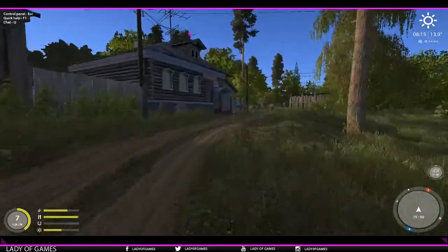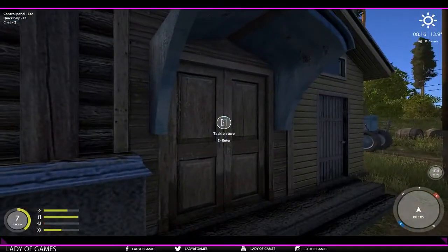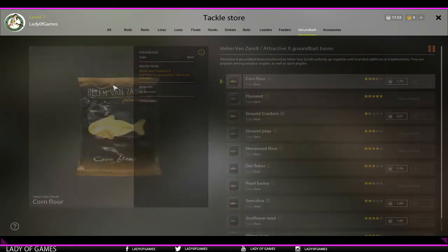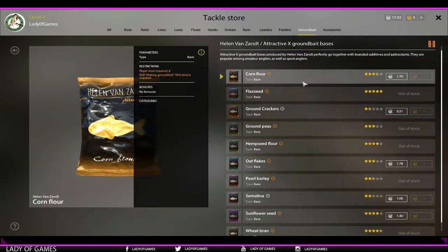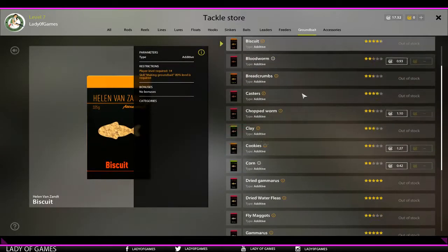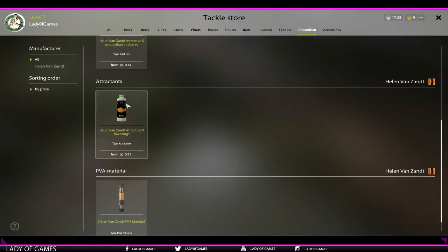So what is it? What can we do with it? How do you craft it? To get the ingredients first, go to the tackle store, hit ground bait, and here you can see there's a whole variety of base mixtures. Here we've got additives and finally we have attractants.